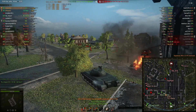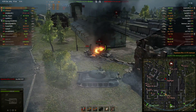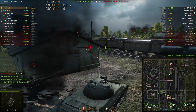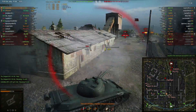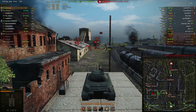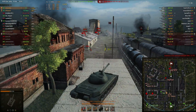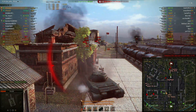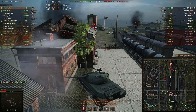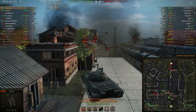The Jagdtiger doesn't seem like a good player at all. I think my teammates shot him. Now I have to run away from the Jagdtiger, and I'm screwed — I'm in front of the FV. This is where the penetration of the gun fails pretty hard; I really can't penetrate people that well. I took a shot on the side from the Jagdtiger, but now I'm in a safe position on the right spot.